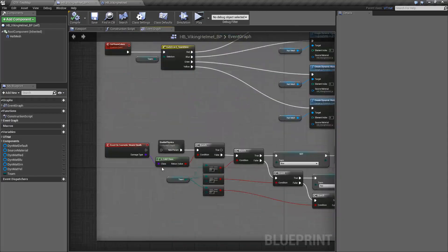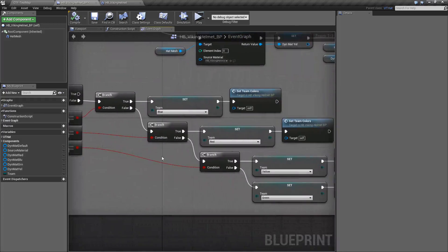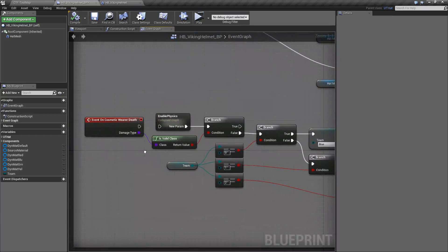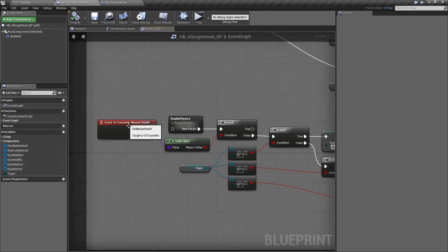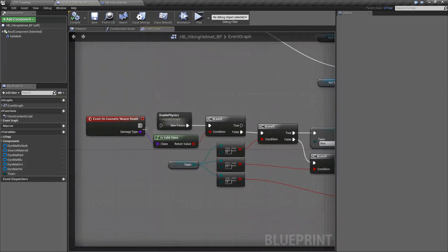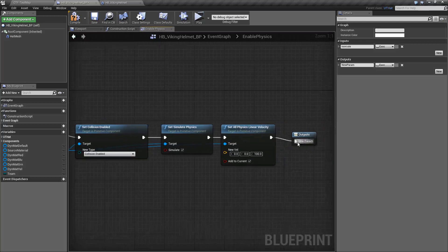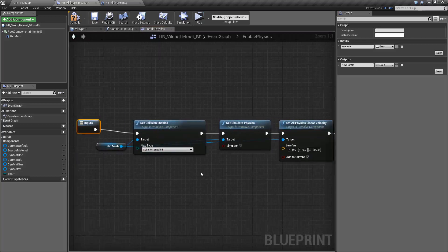This part looks kind of complicated but it's not that complicated. This is the part that I'm doing in my own way — whether there's a specific way Epic intends this to be done I'm not sure, I haven't been able to find any information about it. You also saw the helmet floating in the air when you die — that happens as soon as you add the 'event on cosmetic wearer death' node. As soon as you add this node, the physics doesn't actually work anymore on the helmet. So the very first thing I do — that's just a collapsed node system — I set the collision to be enabled.